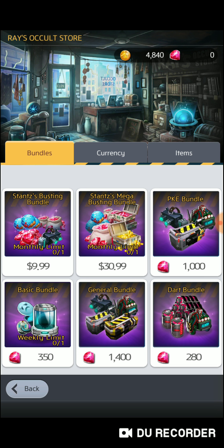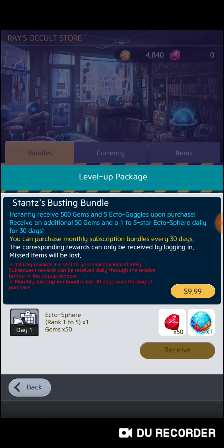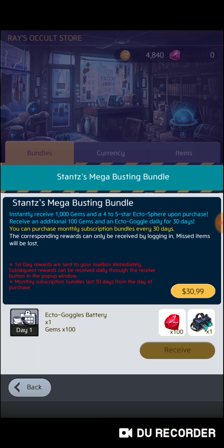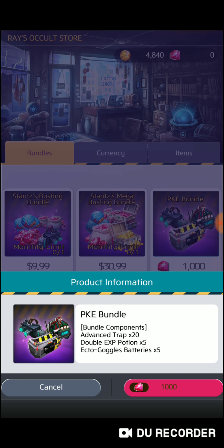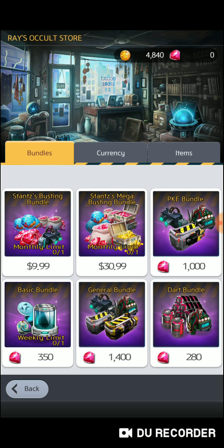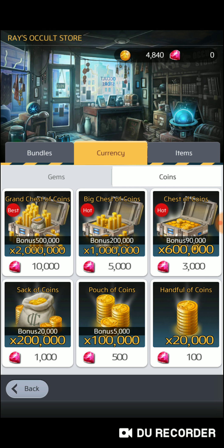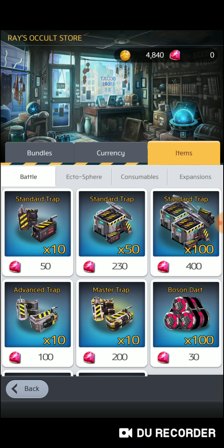In your store, you've got your bundles. You can get other bundles like Stance's Busting Bundle — that's a monthly. You can buy gems and trade your gems for coins. Now, this is a better deal to me: you get a hundred bosom darts for 30 gems. As I would run out, that's what I used my gems for — to buy bosom darts.